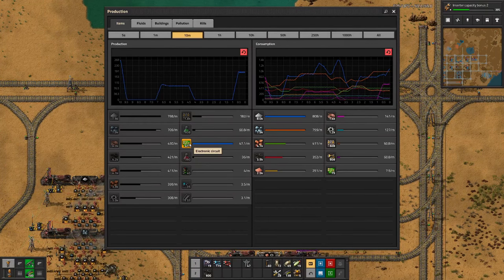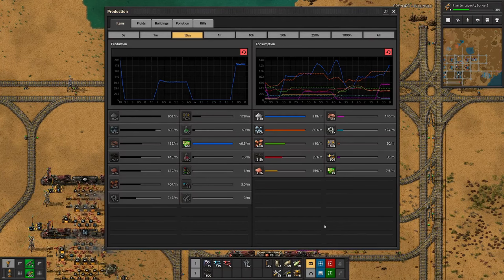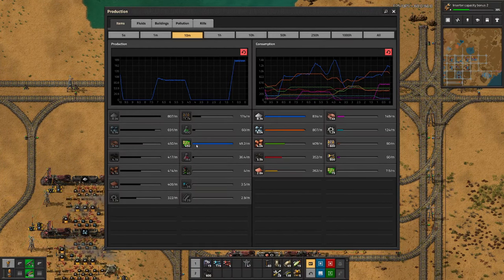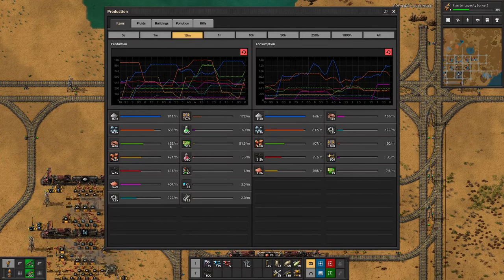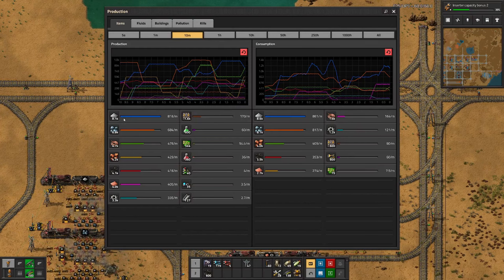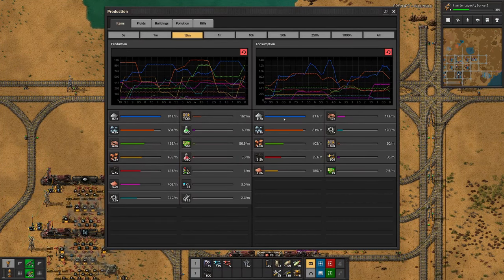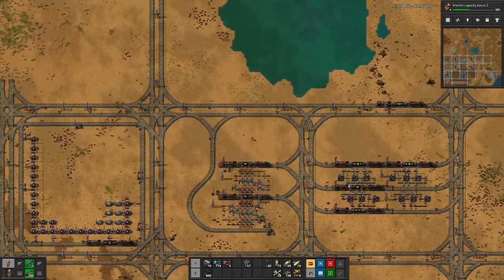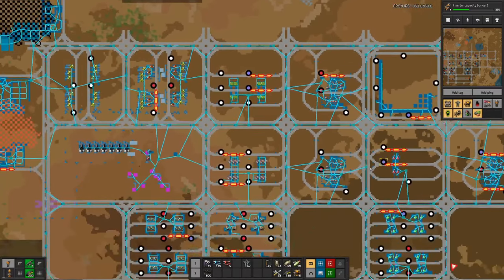If a train is sitting in front of this signal blocking this junction, the iron train could never enter the station and deliver the iron, and we would basically be deadlocked. Our current measure of production goodness is the electronic circuits — the green circuits — and as you can see they are fluctuating a bit. We definitely want to get more, and for green circuits we need copper wires and iron plates. Currently we are producing 460 and what we're consuming is way less, and the iron plates are almost equal.